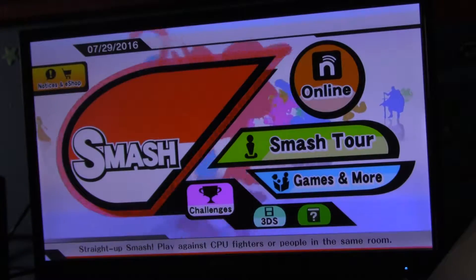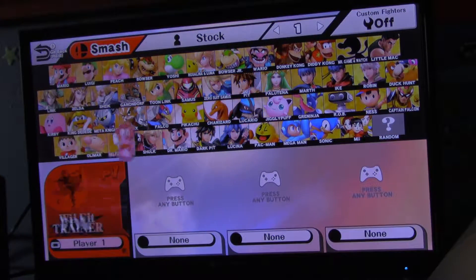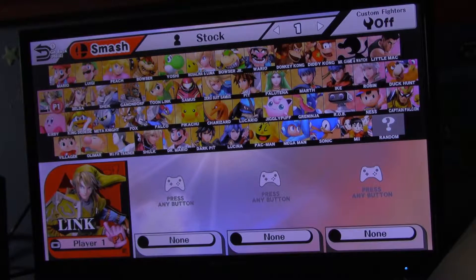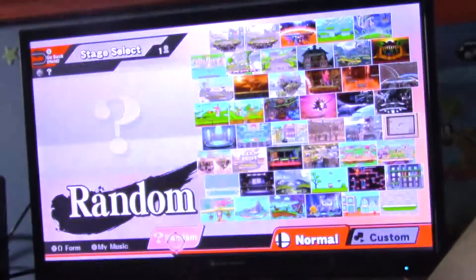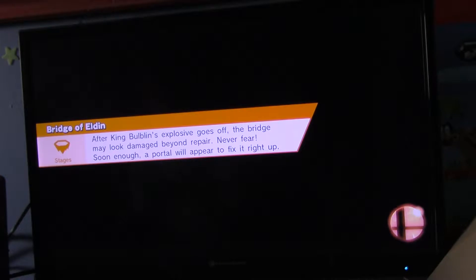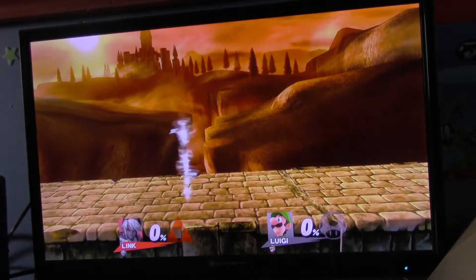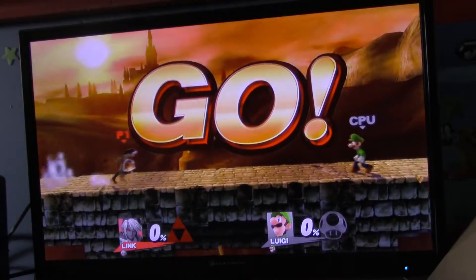Now since it's October, the month that Halloween is in, we are going to play the most creepiest stages in this game. I will play as Link in his Dark Link form up against a random computer, and we are going to go to the Bridge of Eldin. I don't find this stage creepy, I'm just throwing it on there, and it looks like we're battling Luigi.